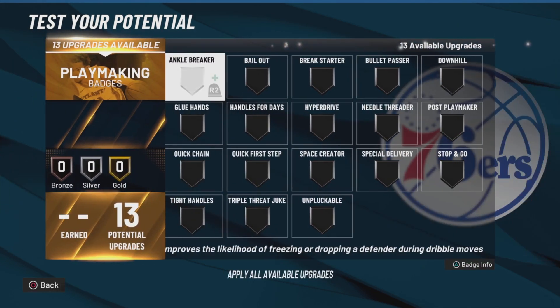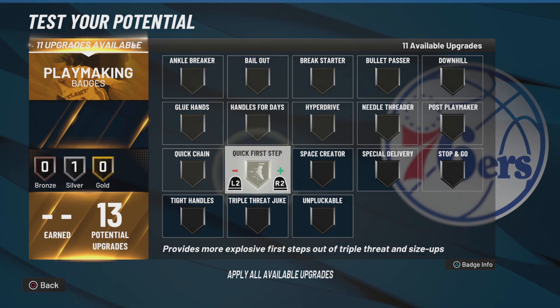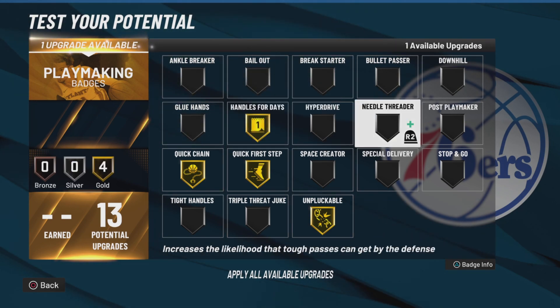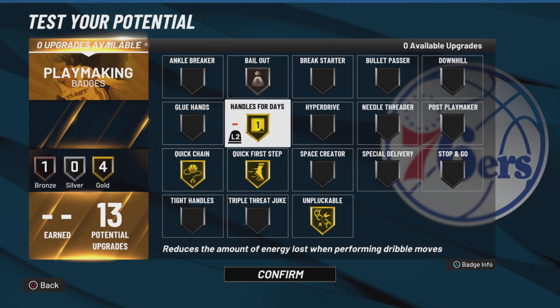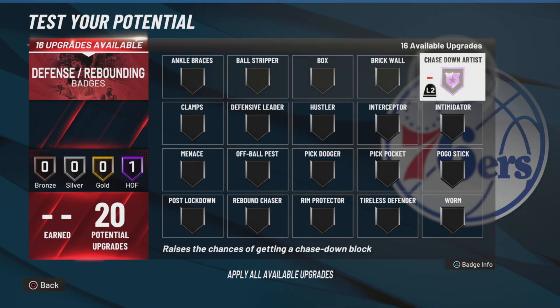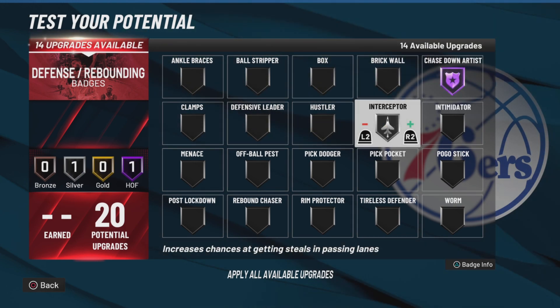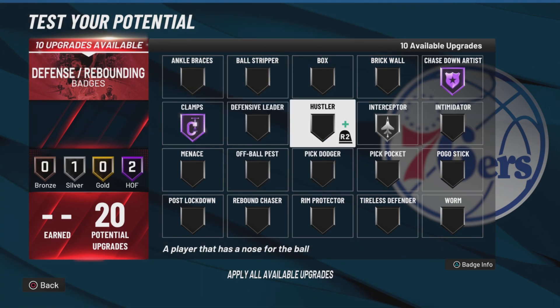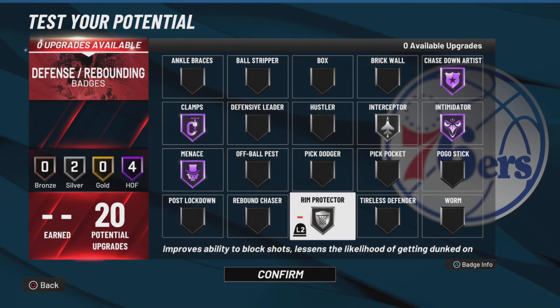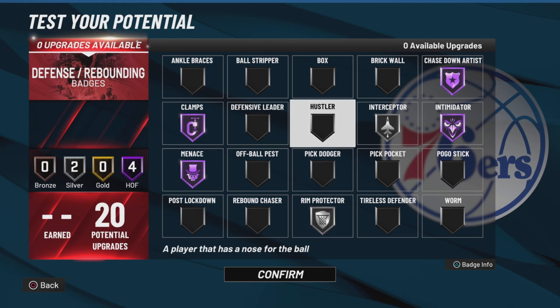Moving forward with playmaking: quick first step, unplockable, quick chain for days, and then all we need is bail out — that's all we need for playmaking. Defense is where things get interesting: chase down Hall of Fame, interceptor silver, clamps Hall of Fame, intimidator Hall of Fame, and run protector silver right there.